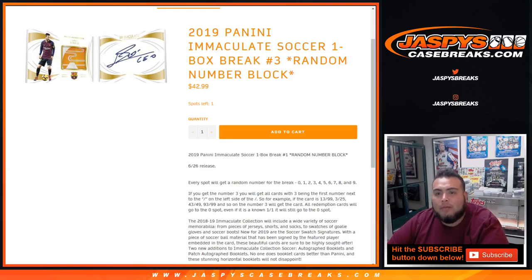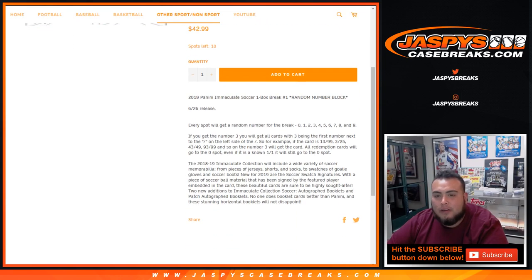Number 3, random number block. I know it says 1 left, but if you refresh, this is number 3. Number 4 is already in stock — 10 left. But this is number 3, and of course everybody's going to get one number from 0 through 9, a number block. 3 means you get any cards beginning with 3 — the first number next to the dash on the left side. So if a card comes out 13 of 99, that'll be yours; 3 of 25, 43 of 49, 93 of 99, and so on. Number 3 will get the card.